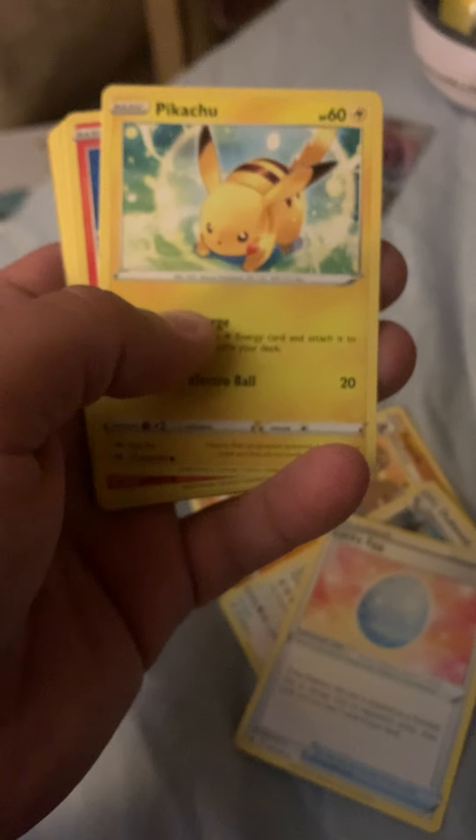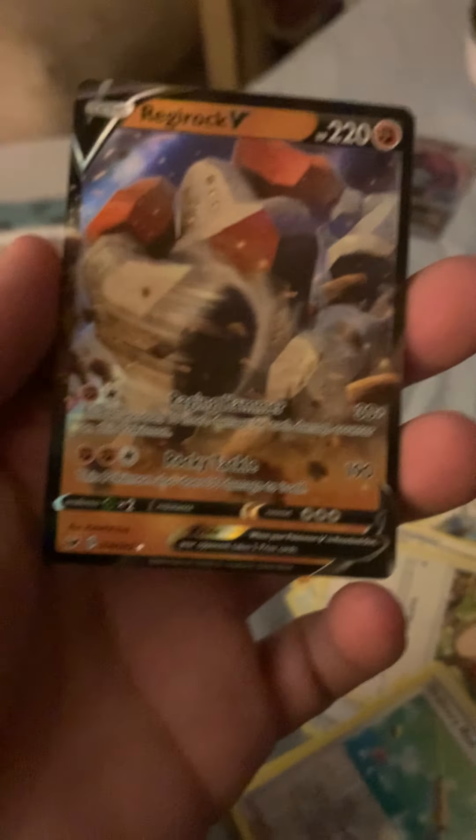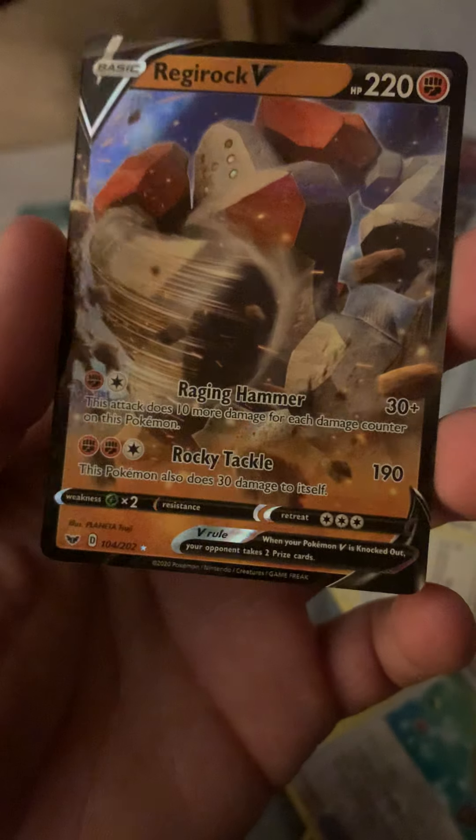Let's pull some cards here. We're going one, two, three to the front, kick that energy to the side. Dugtrio, Double Lucky Egg, Pika, Scorbunny, Scorbunny, Scorebunny, Diglett, Ordinary Rod, and there's something in the back.